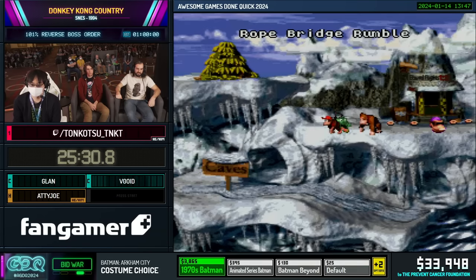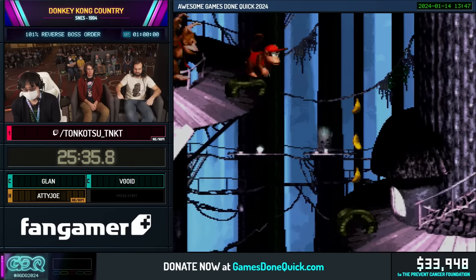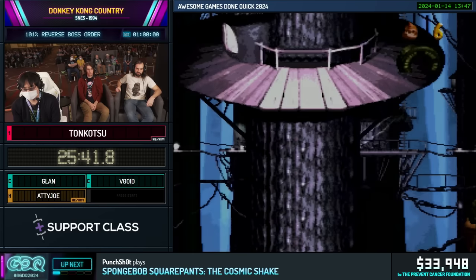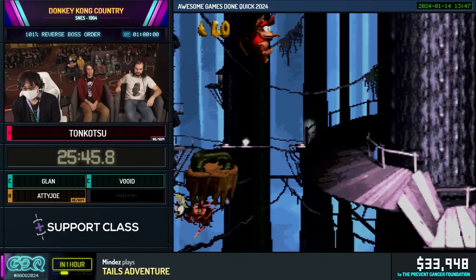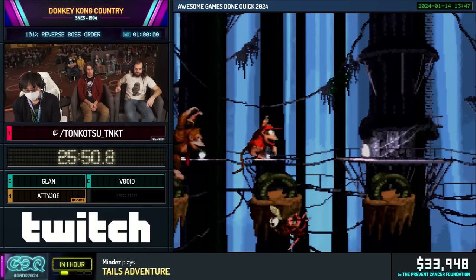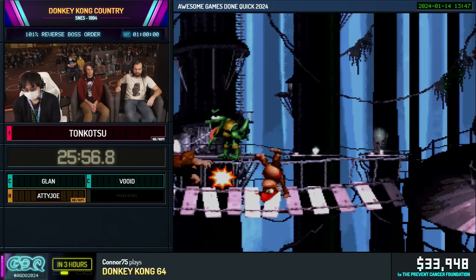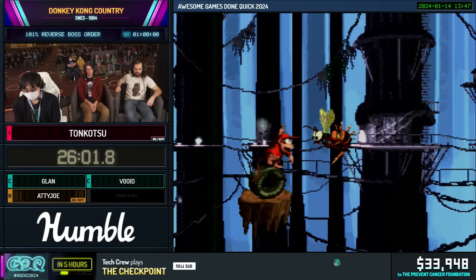We've got a lot of love coming in. We get a $25 donation from Rototoaster that says: Been enjoying GDQ for over a decade now — glad to donate during Donkey Kong Country. Good luck to Tonkatsu, and let's get this bread. We get a $50 donation from Kobold Zap that says: Always love seeing the big monkey back on the big stage. Roll deep and get those bananas. You've got this, Tonkatsu.